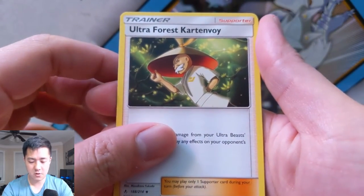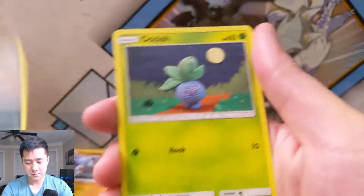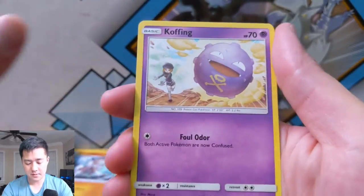And then the commando Genesect skydiving into the battlefield — Reshiram-Charizard art! Darkness energy, Ultra Force, Kartana, Golbat, Metapod, Sandshrew, Oddish, Zubat, Cofagrigus, Tyrogue for the reverse — and then I love this Gengar art.